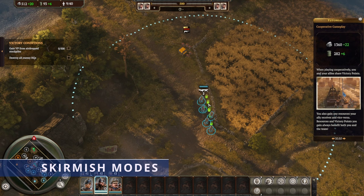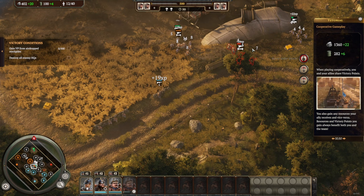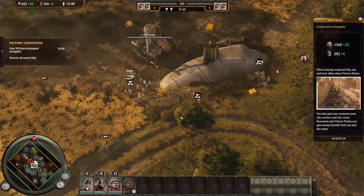The normal skirmish mode is high intensity, if you like that sort of thing, on a relatively small map, with fights between one or two squads over several points of the map at once. If you're looking for something to get your heart pumping, this will certainly do it, and if you already know Company of Heroes, you'll feel right at home.